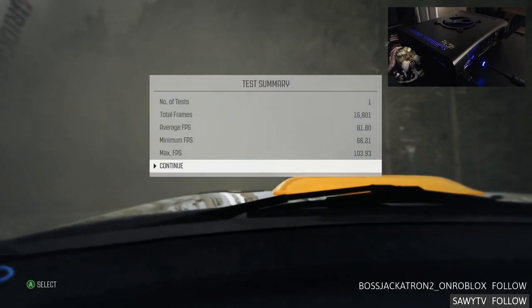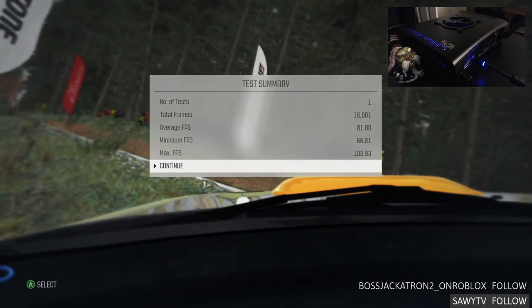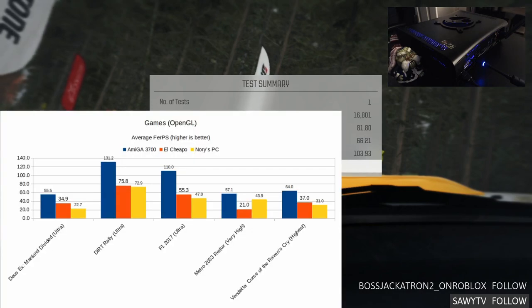Let's bring up that graph again. It's a genre I like a lot, and I was surprisingly competent with a keyboard — though if you're playing with a keyboard you have all the assists. Average of 81.80. El Cheapo scored 75.8. So El Cheapo won on Deus Ex, the Steam Box wins on Dirt Rally. And it still hasn't caught fire.